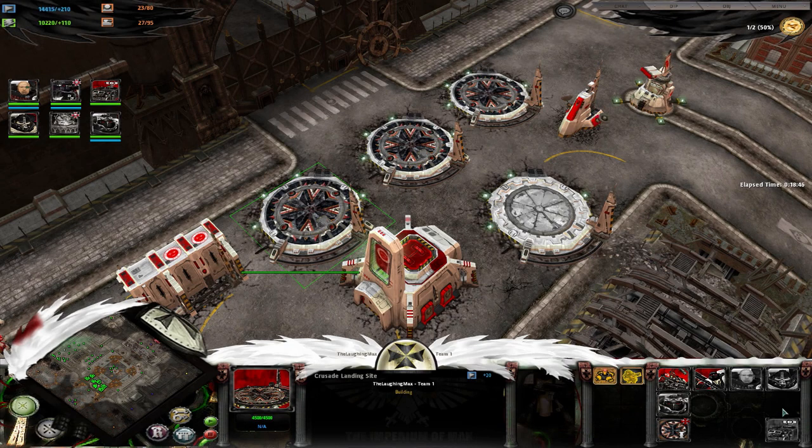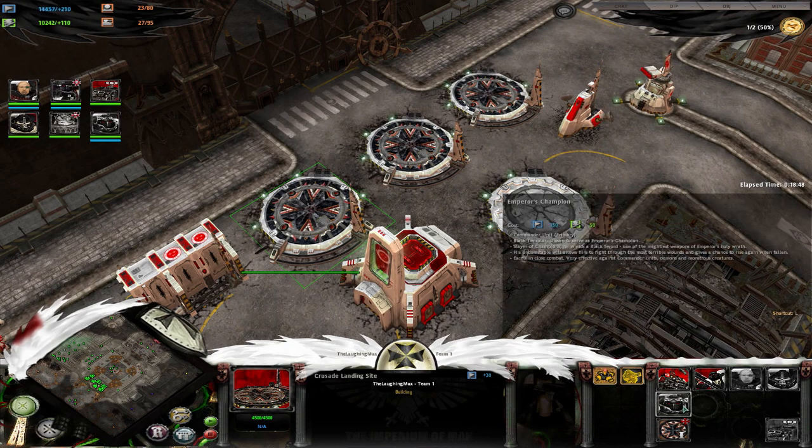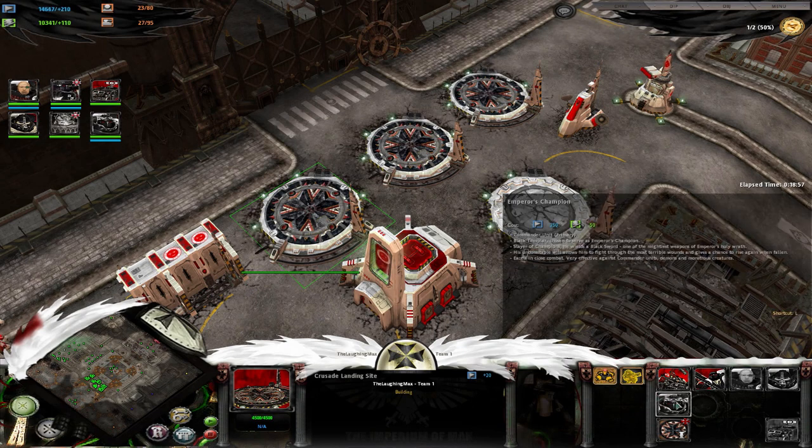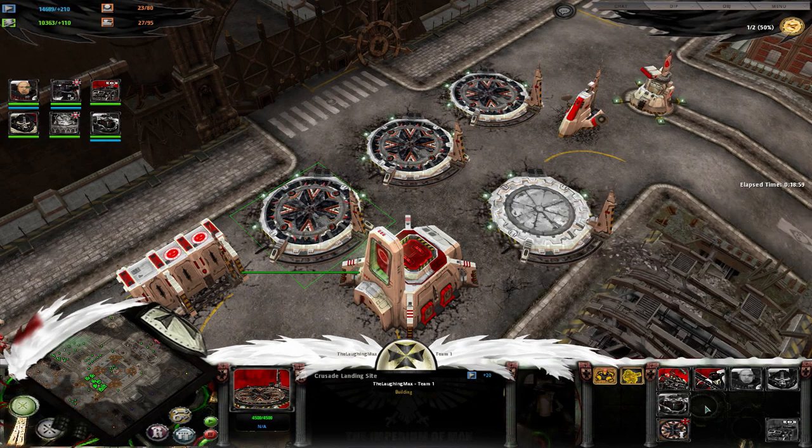You can choose the vows in tier one, but they only become active once you reach tier two and get the Emperor's Champion out. The Emperor's Champion requires you to be tier two and have an armory. There are four different vows. The first one, which is mostly used, is called 'Uphold the Honor of the Emperor.'